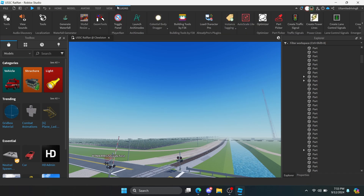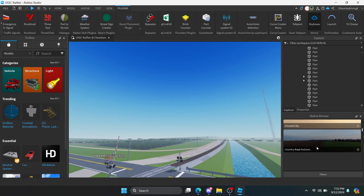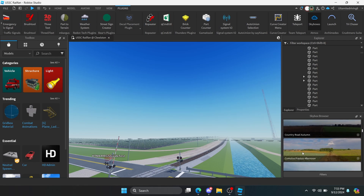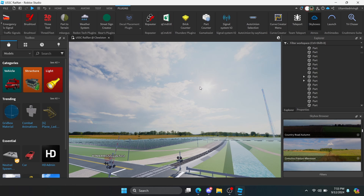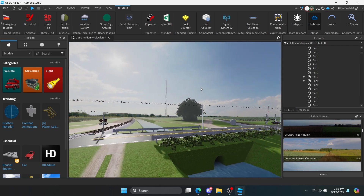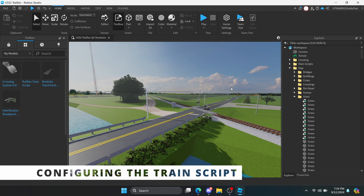I'm going to open the plugin via the plugins tab, then choose a skybox that's fitting for the environment, which is this one right here. Now the game looks much better than before, but we're not done yet. This is only the first tip.